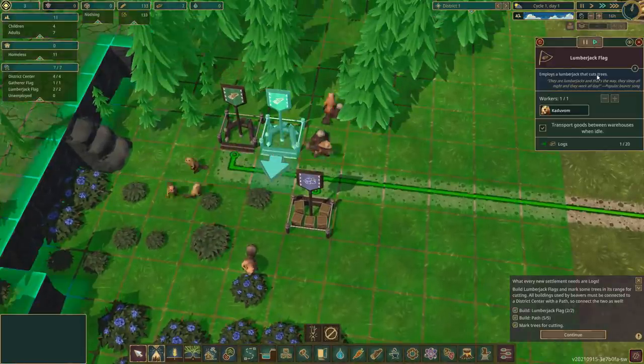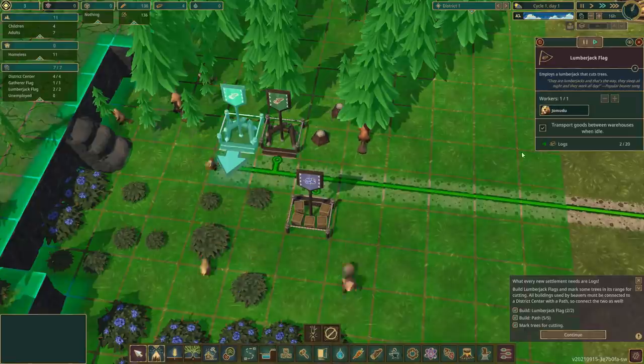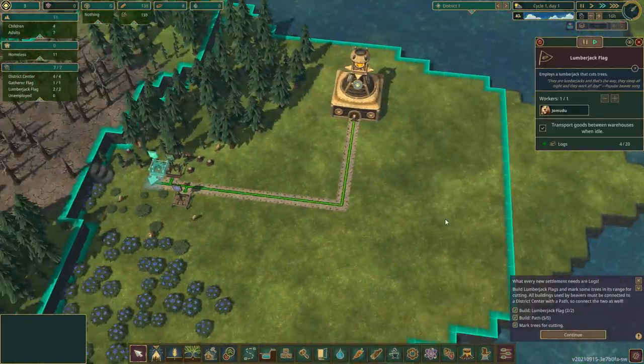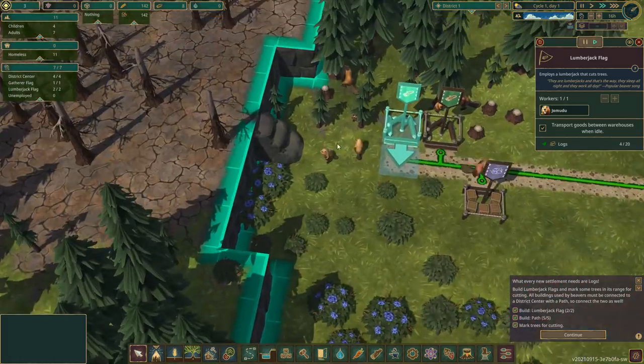Hooray! And then we've got Kadovam and Jomudu, who are going and chewing away like crazy on trees and bringing in logs — which we can now use for building.